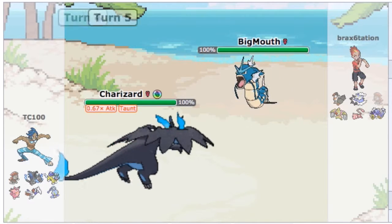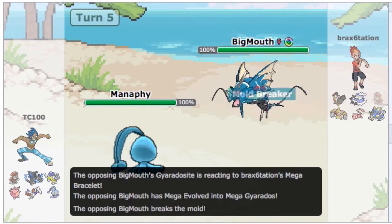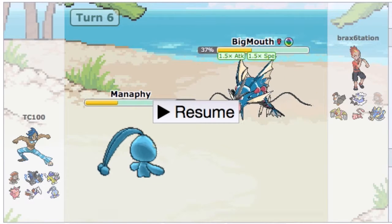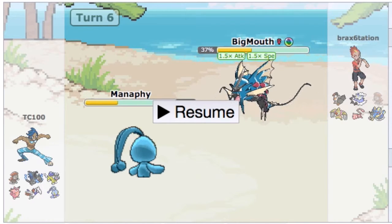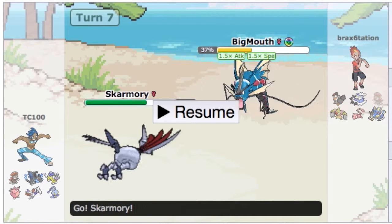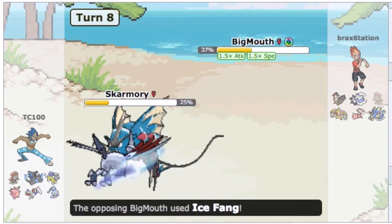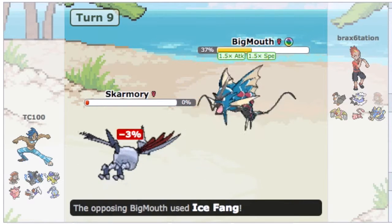Gyarados is here. I said it's going to be a huge threat in this battle. We're going to give Merafee a shot here. He has Dragon Dance — I survive the plus-one Crunch. When he goes Mega, you lose the Flying typing, so Energy Ball is going to do a lot more damage — it's super effective. I could have gone with Scald but it's not super effective, though I could get the burn chance. I go into Skarmory to hopefully get some Entry Hazards up, but I get flinched by Ice Fang.